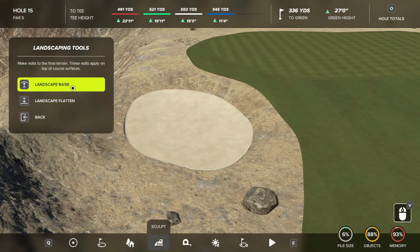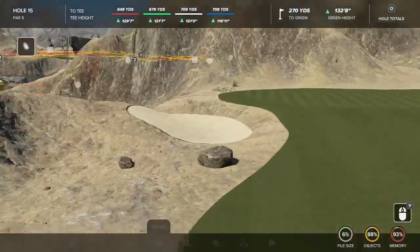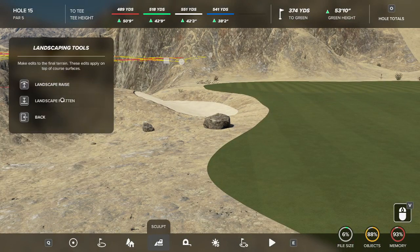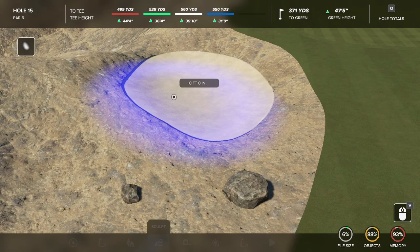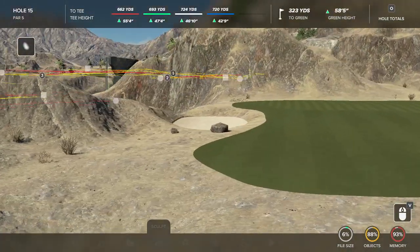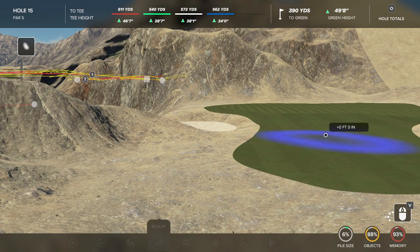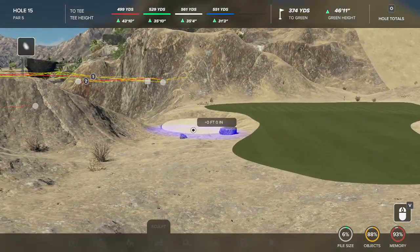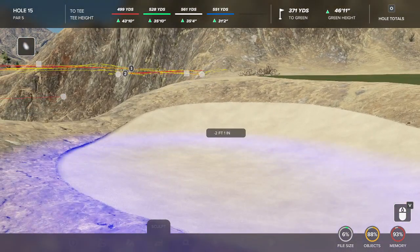Let me come in here and use a raise tool. I'm just trying to figure out how the hell am I going to fix this slope in here? What a lot of designers will do is they'll just grab their flatten tool and they'll just start clicking away in here, start flattening stuff. And what happens here is you don't notice it at first, but this bunker ends up a whole bunch deeper than the original bunker that we placed. If you undo those changes, you can see that that bunker actually dropped down probably about two feet. And there's a reason for this.